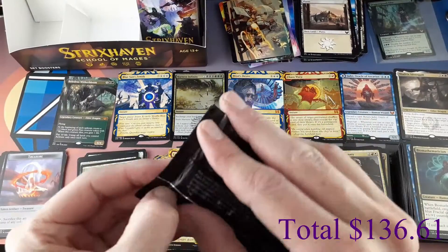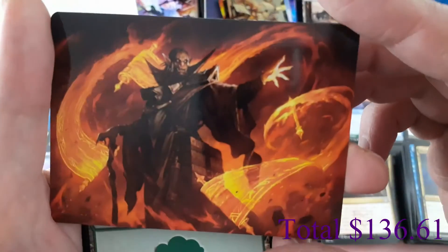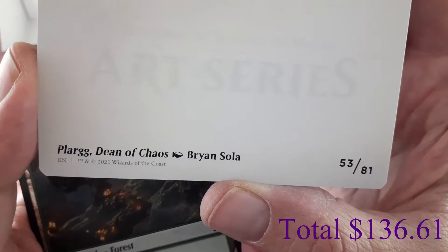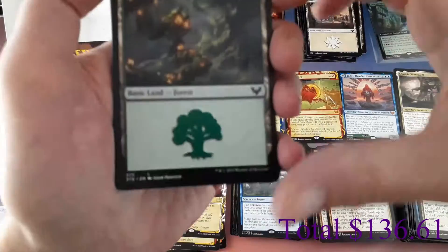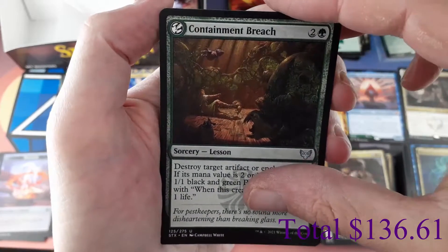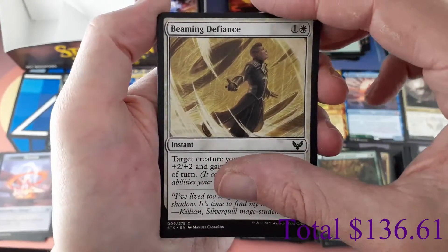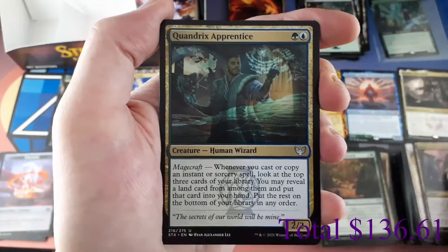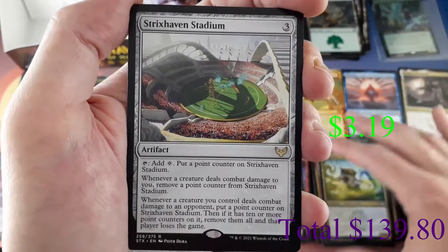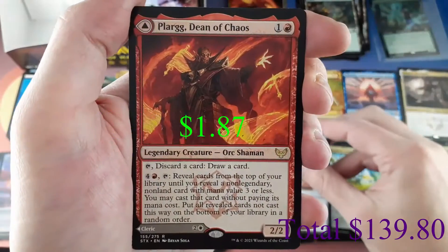Two-thirds of the way there, ten packs to go. Pack twenty-one art card: Plargg Dean of Chaos. We plan on doing a bunch of box openings on this product. We have a Forest. Lesson: Containment Breach, uncommon. Commons: Owlin Shield Mage, Crushing Disappointment, Beaming Defiance, Infuse with Vitality. Uncommons: Quandrix Apprentice, Quandrix Cultivator. Rares: Strixhaven Stadium and Plargg Dean of Chaos — same art as the art card — and on the other side Augusta Dean of Order. Mystical Archive: Gift of Estates, rare.